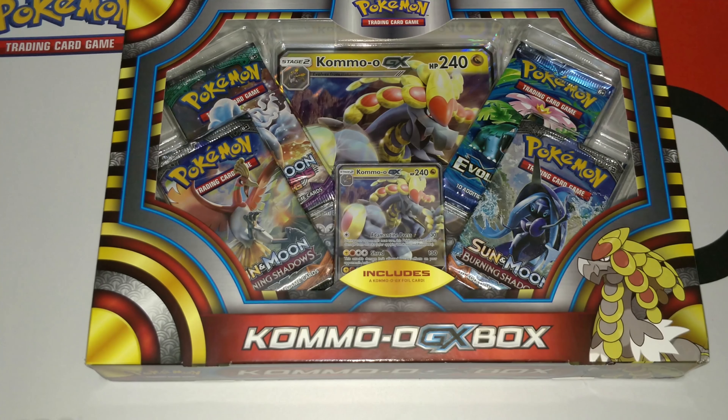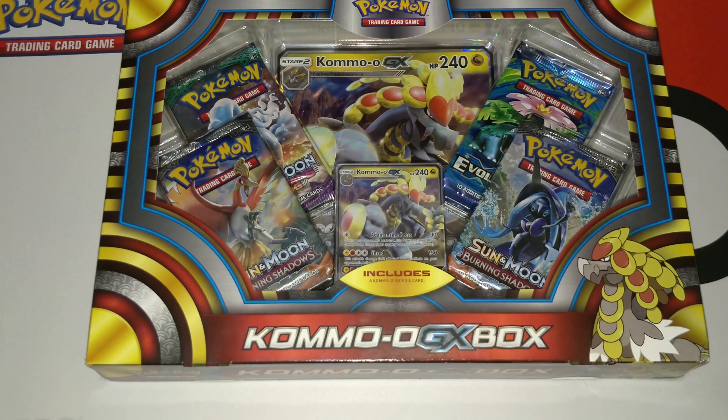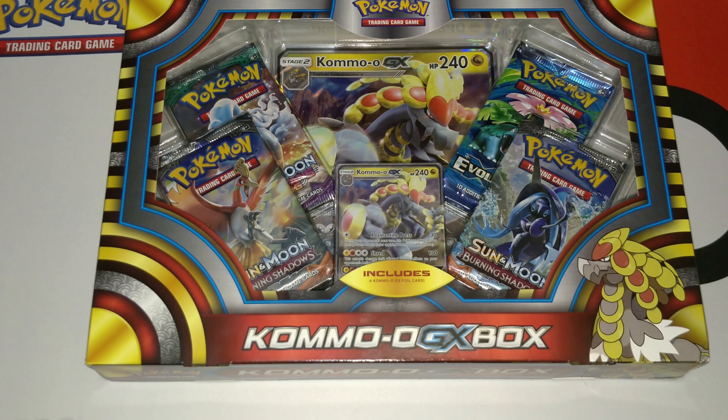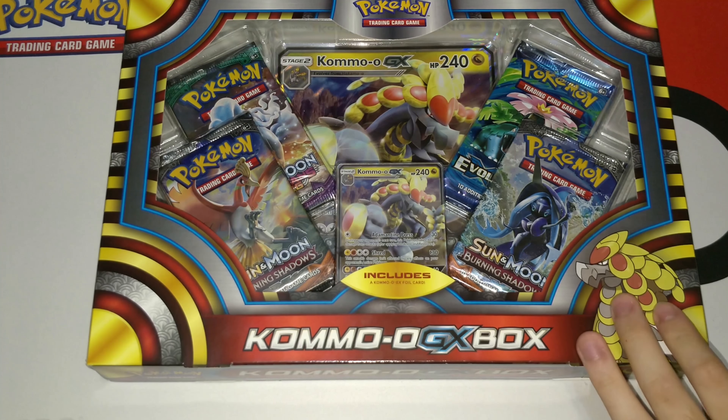What's going on Pokemon connoisseurs, we're back here. We got a Charizard GX combo box, and hopefully this video looks okay because we're testing out a new camera — a new phone basically — and it's recording in 4K. Most of you won't be able to watch in 4K, but it automatically goes to 1080p, so that's cool. We got a Kommo-o GX, two Burning Shadows packs, one Evolutions, and one Guardians Rising.